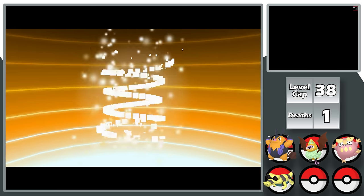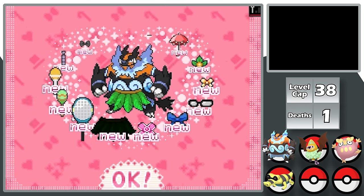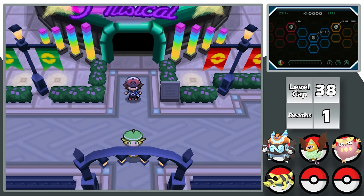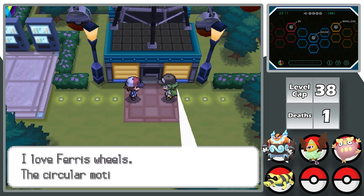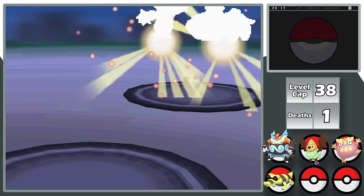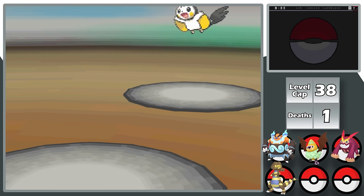On my way to Nimbasa I evolve Pignite into Emboar, help a crying old man deal with Team Plasma, then attend a fashion contest with Bianca — I put a little skirt and maracas on Emboar to completely drip him out. I walk past Bianca getting yelled at by her dad because I have a date with N. N takes me to a theme park Ferris wheel, we chat, then he reveals he's Team Plasma's leader and I have to fight him. I win, and now I'm on the fourth gym leader, Elesa.